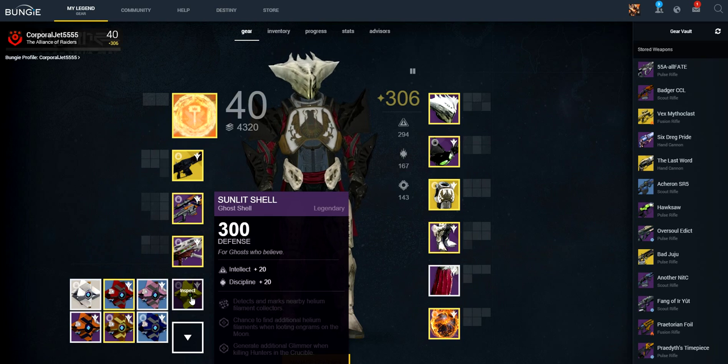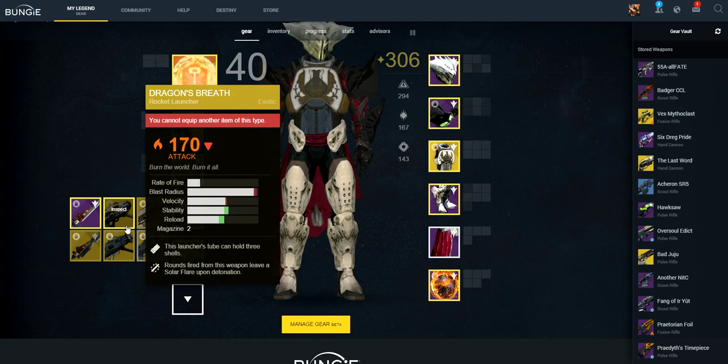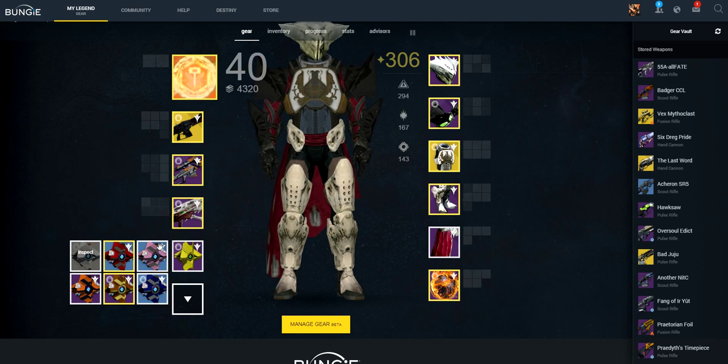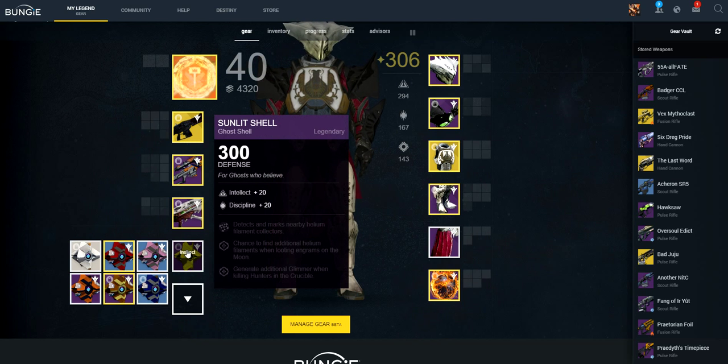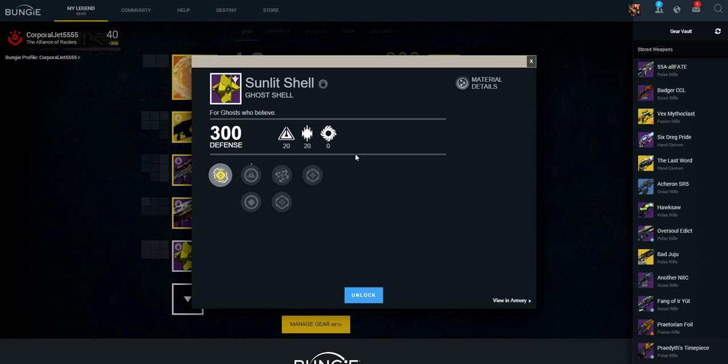I actually got, from the Silver Tier Package, I got Thunderlord — a 310 Thunderlord — which is pretty awesome. Then I got this — this is the Ghost Shell from Trials of Osiris.